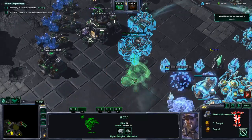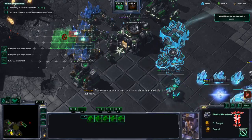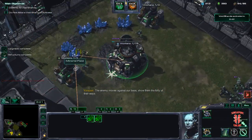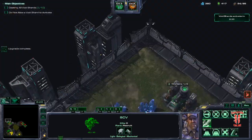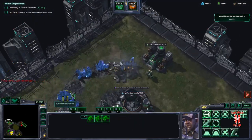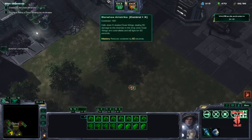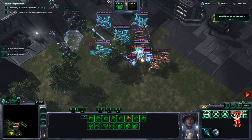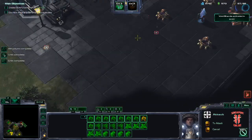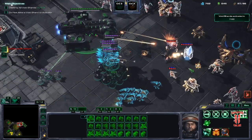We're going to get two starports at a time to simply catch up in BC production. A starport still requires less time to build than the fusion core. Call down mules, get SCVs up north. We'll call the Dusk Raiders again — let them fight. Send in the Hyperion. Time stop, perfect. My ally is playing really well today.